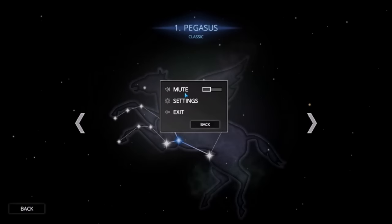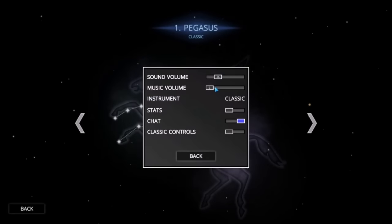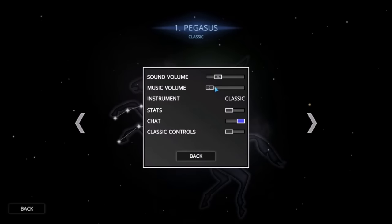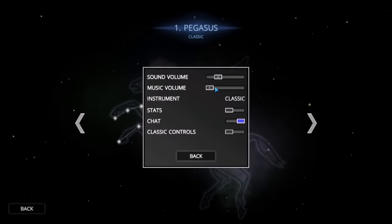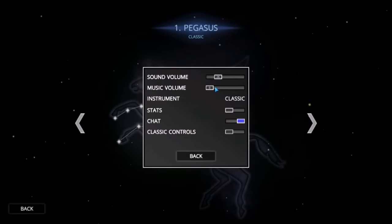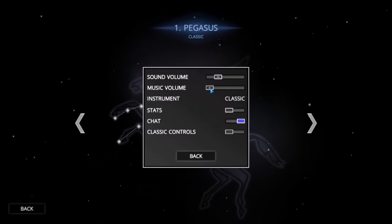There's a settings menu. If I hit escape, there's mute settings and exit. Under settings, there are sound and music sliders. I have the music off for the sake of commentary and to prevent copyright issues. That's a real shame though, because the music in this game — or at least in the original Auralux, based on what I remember — was like a techno beat kind of thing. Every time it beat, a new unit was produced on that planet, which was really cool. It's just a very musical kind of game.